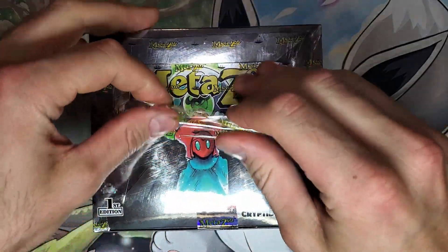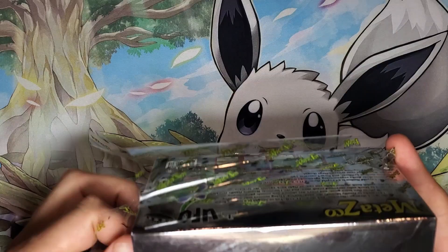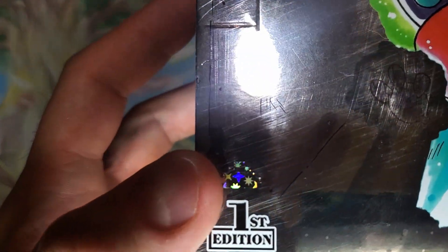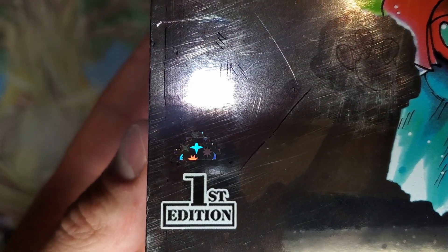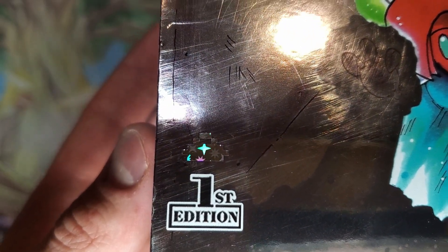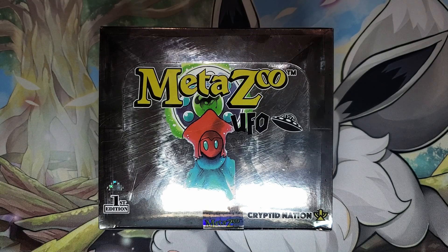This booster box is really scratched. The first order of booster boxes of UFO that I got were covered in scratches. You can see with the lighting — I was trying to do a top-down recording back then. We've got the sticker on here that was sent to space. I've got a lot of these stickers now. Got the Flatwoods Monster on the front and the UFO on top.